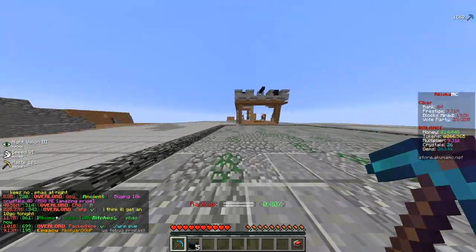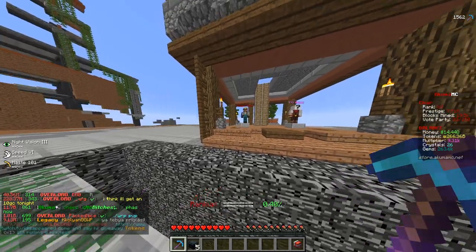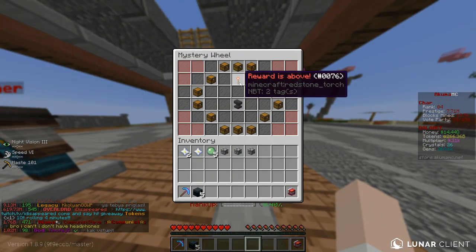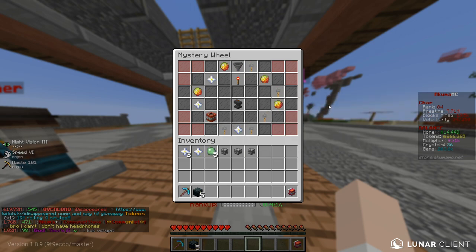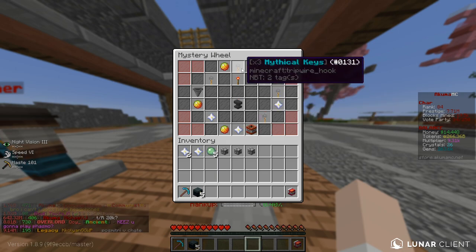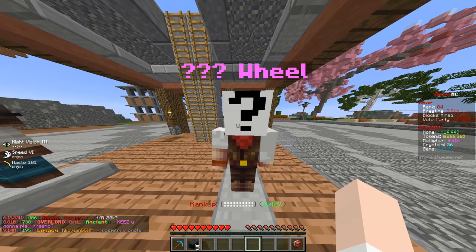I'm gonna head over to my mine, which I do love, with my little miner man and my wheel spin. I have my wheel spin - I should have one spin. So we got the one spin - let's do our mystery wheel spin today. For those of you who don't know, you get a mystery wheel spin every day from your mine, and we got three mythical keys. We will take that.